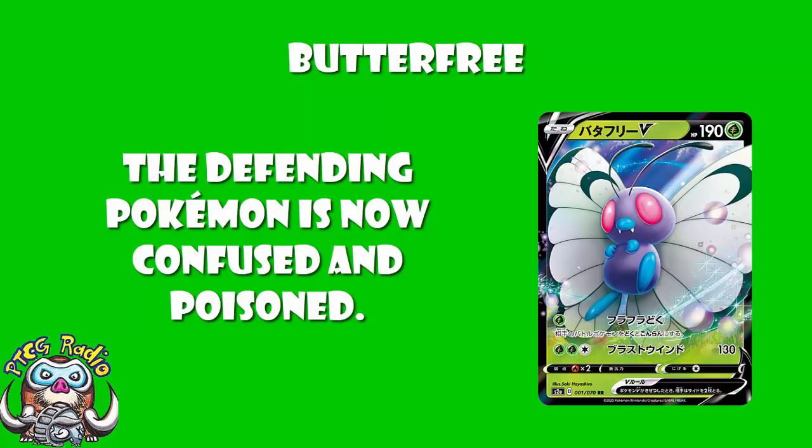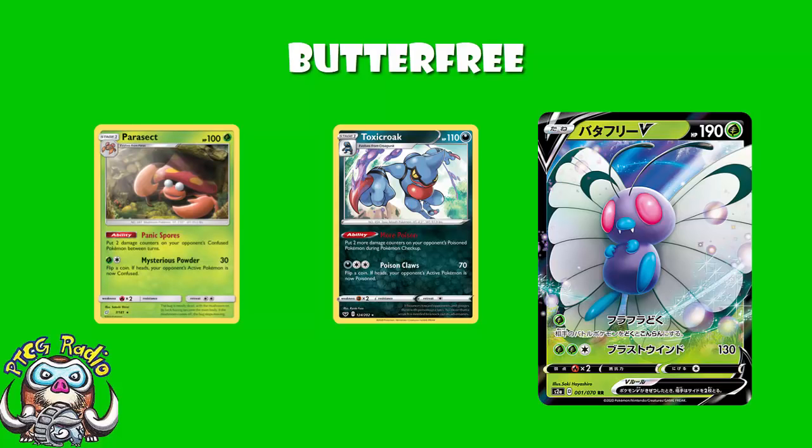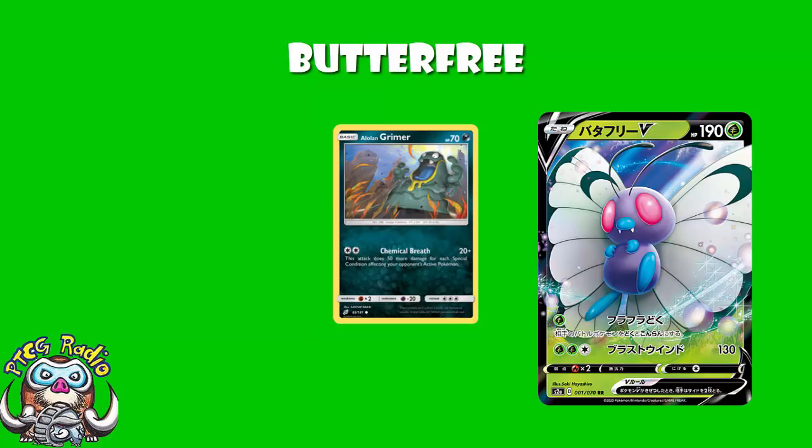However, in the early game, it's your first turn, you've gone second, you're allowed to attack. Basic Pokemon, single energy, kind of disruptive. Confusion means that if they want to attack, they've got to flip a coin, and if tails, the attack fails and they take free damage. Poison means they take one damage counter between turns. There's that Toxicroak that makes Poison do an extra two damage counters between turns. And we've actually still got that Parasect, which will put two damage on a confused Pokemon between turns, and it's a Grass Pokemon, so it works quite nicely.